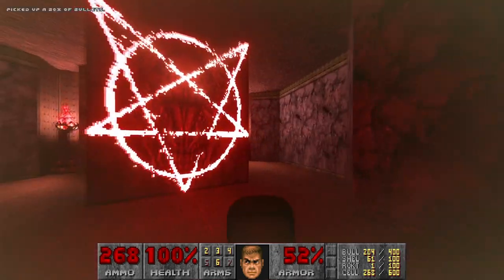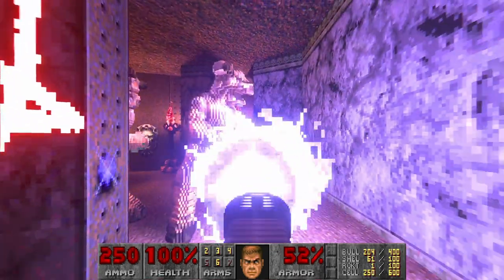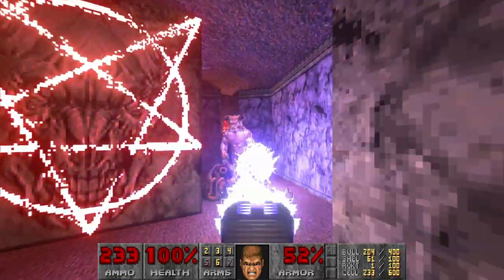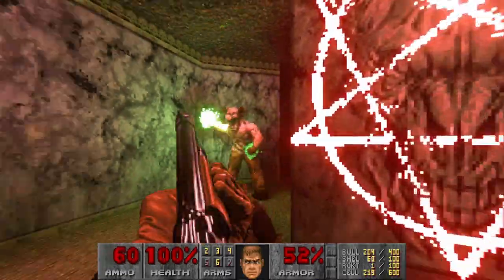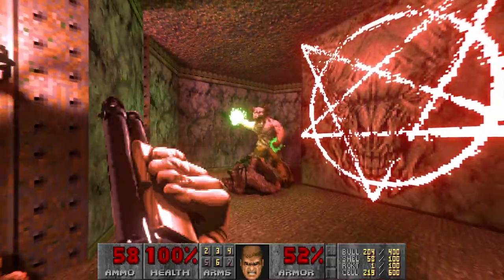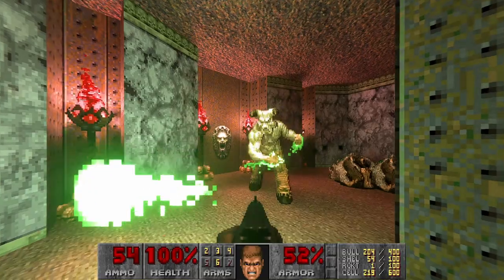Let's open the door. Now again here we have the bright pentagram. And the last I will shotgun. I have just noticed that this level doesn't have a rocket launcher either — they give us rockets but no launcher.